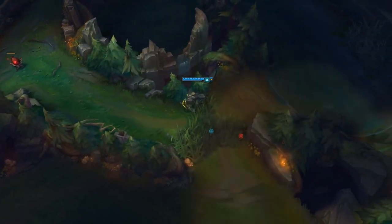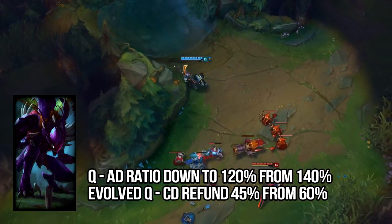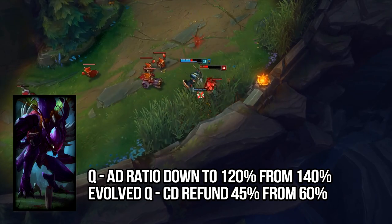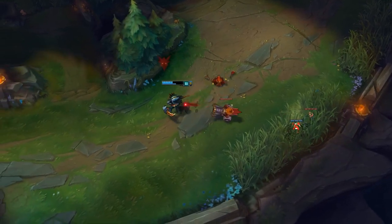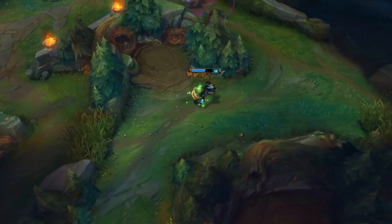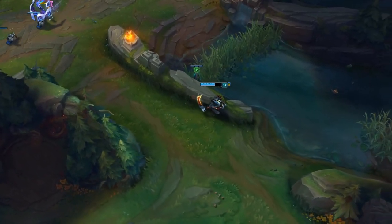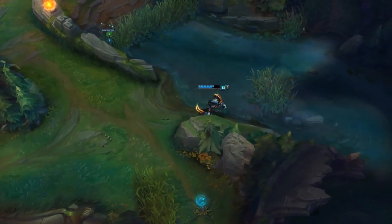The next nerf is to Kha'Zix. The Q bonus AD ratio is down to 120% from 140%, and if you evolve your Q the cooldown refund is down to 45% from 60%. I think this is going to be a pretty decent hit to his 1v1 potential, especially later into the game. He's still going to do a lot of damage though, so it won't completely take him out of the meta. This might be one of those nerfs where Kha'Zix mains are actually kind of happy — he's weaker but it means everyone will stop banning him so you can actually play him more.